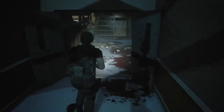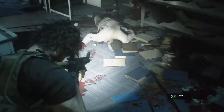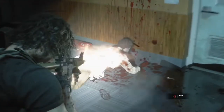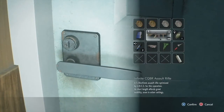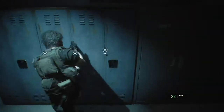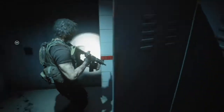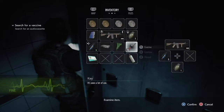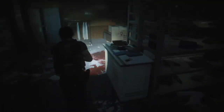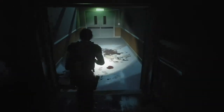You have a choice: dispatch these zombies as soon as you walk in, or go get the nurse's key card first and then kill them when they get up. I kill them right away because I don't want to deal with them later. Get the flash grenade from this locker and then get the nurse's key card. You don't have to trigger the jump scare, but it's interesting — it's a callback to the police station where Carlos refuses to open a locker because he knows someone's locked inside.